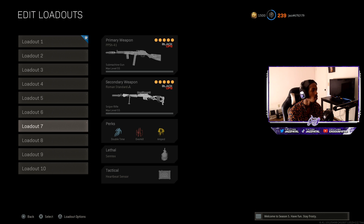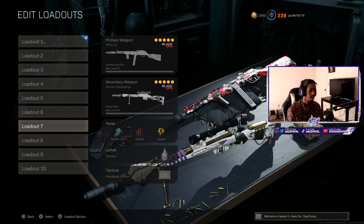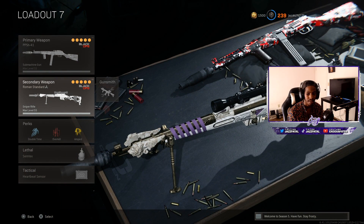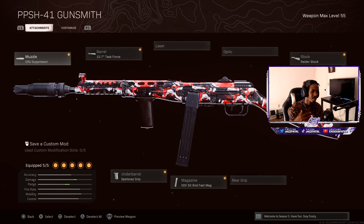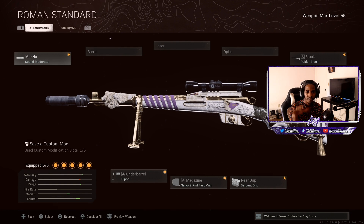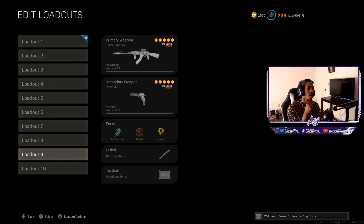Number four is gonna be the PPSH — they recently buffed this. I do run overkill with most of my SMGs, and this is a good class too. If you want to get close up and go crazy, or want to just stand back with the Swiss, do that with this gun — it is insane. You can pause the video and catch the class real quick. For the Swiss class, I don't use a barrel, so it's pretty straightforward. Both setups are solid and that's number four.